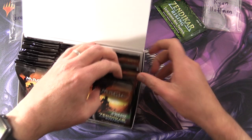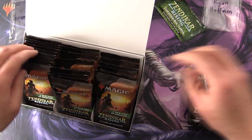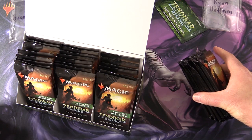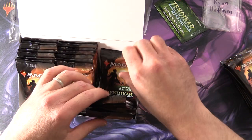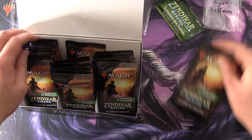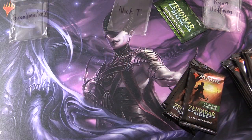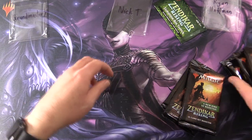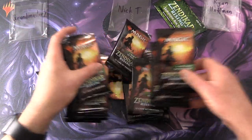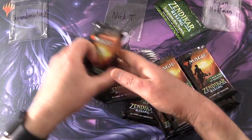I'm going to grab 4 packs for each person. So 4, 6 there, so that is half of it. And then we'll grab 2, 4, and let's grab these 2. Let's set this aside and do a bit of a shuffle of the packs. And grab 1, 2, 3, and 4 here.